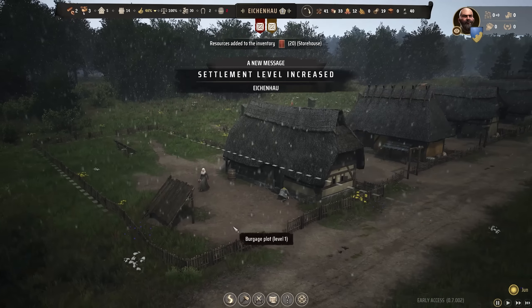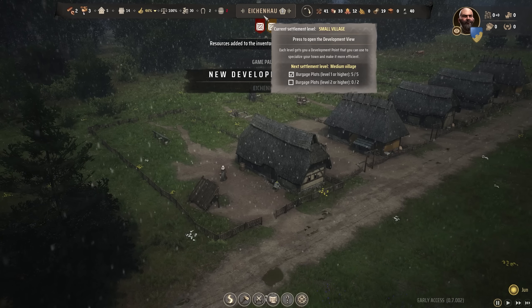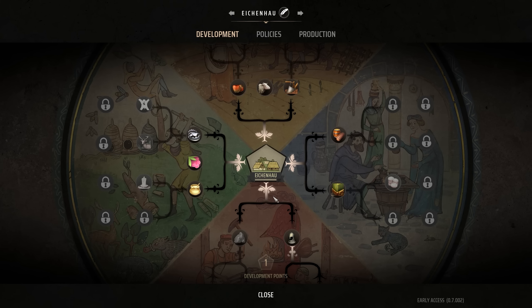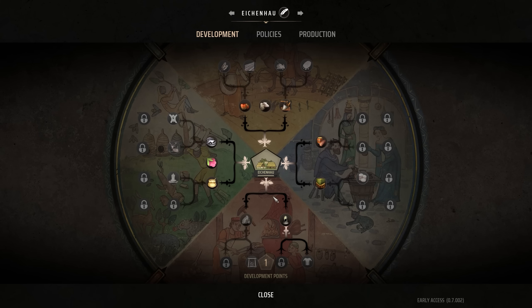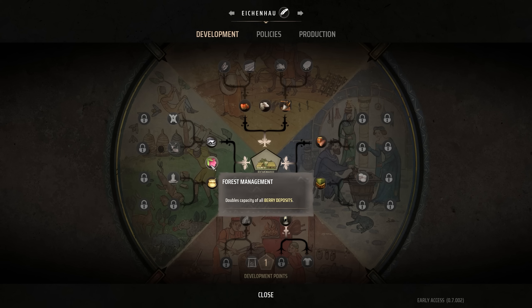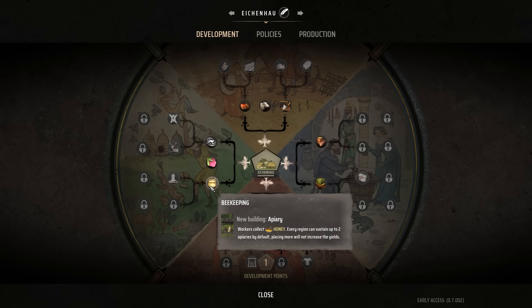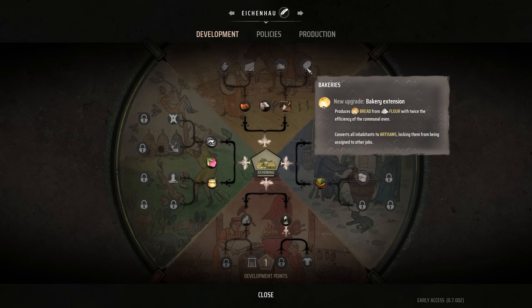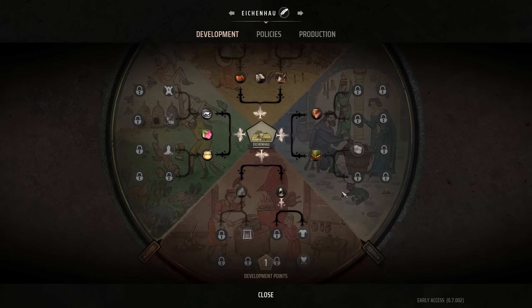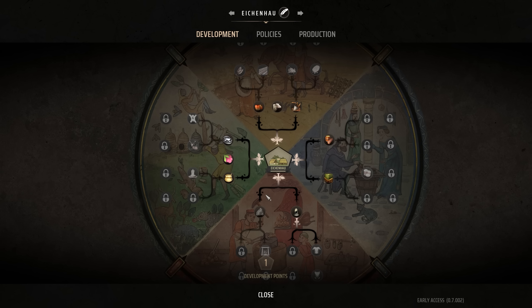Settlement level increased! So this is our development tree - it's specifically for this region, not an overall tech tree. In the development tree we can choose to get more meat from local resources, double the capacity of berry deposits, do some beekeeping, or have different buildings - like if you want a bakery out the back of a house, you can have a bakery extension built into the burgage plots. A lot of it is locked as early access work in progress. It is region dependent, so you want to build it based on the fertilities and things you're trying to spec the region for.